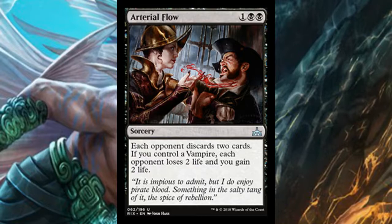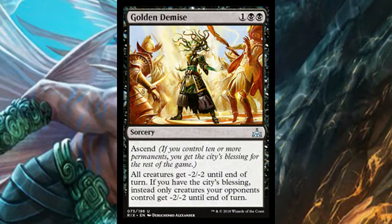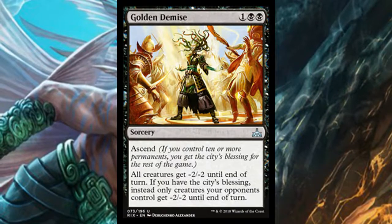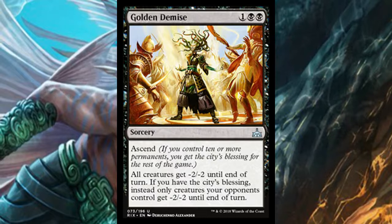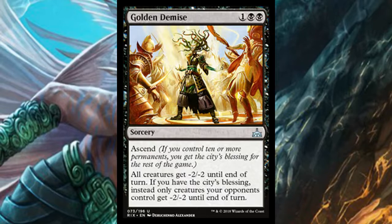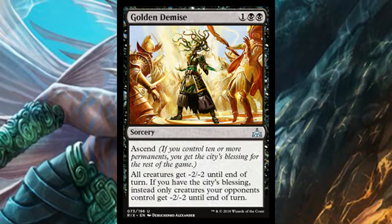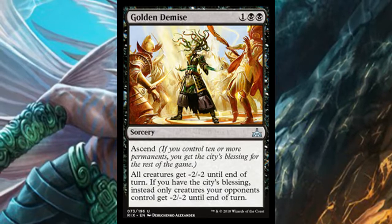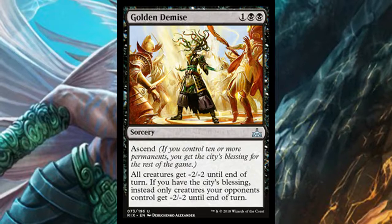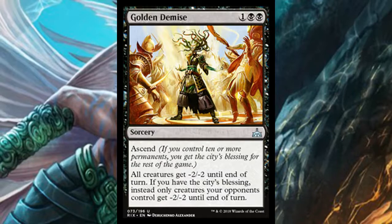Golden Demise is another three-mana sorcery with ascend. All creatures get -2/-2 until end of turn; if you have the city's blessing, only your opponent's creatures get -2/-2 while yours are saved. It's a great sweeper effect. There are a lot of cheap flyers with weak toughness in this format, and getting rid of unblockable or evasive creatures along with anything with two or less toughness is very efficient.